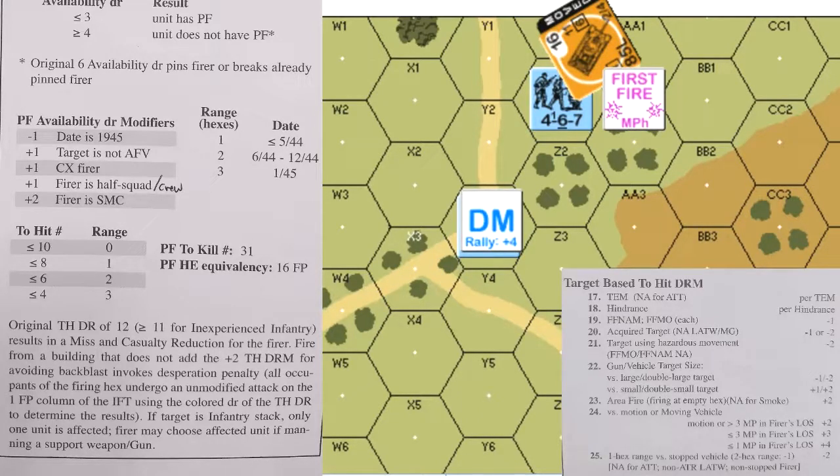Subtracting the side hull armor factor of six results in a final to-kill number of 25. Only a dice roll of 12 — a dud — can save the T-34. The German rolls a 12, leaving the T-34 unaffected.